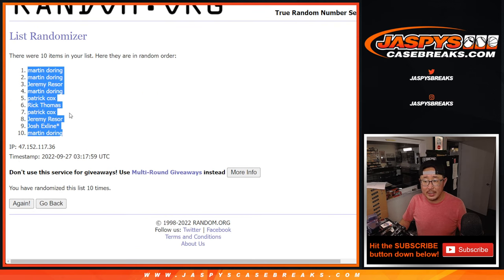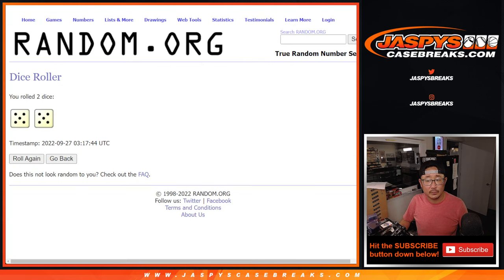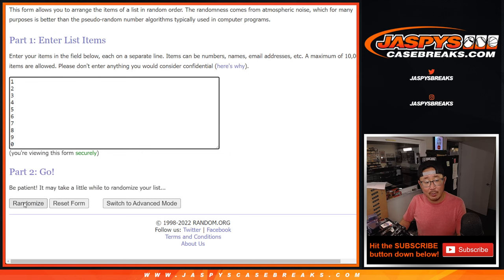We got Martin down to Martin. Five and a five, ten the hard way for the numbers.